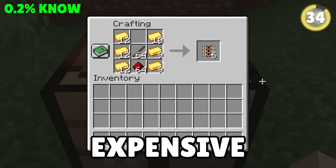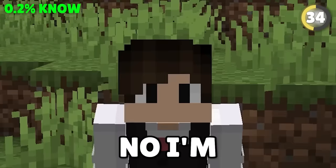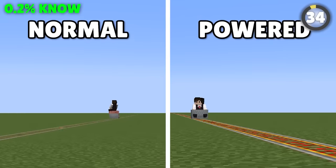Stop using powered rails! They're expensive and unnecessary. If you really want that speed boost, saddle up a pig and put it in the rail cart. Riding the pig in the mine cart while pushing forward lets you move almost as fast on normal rails as you would on powered ones.